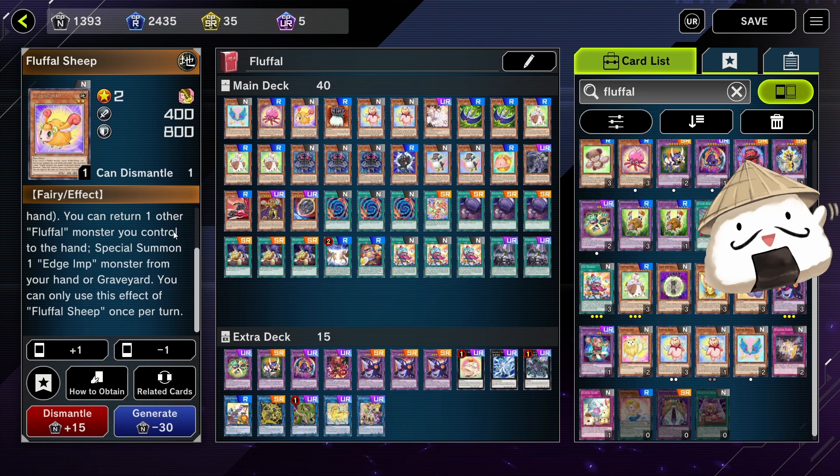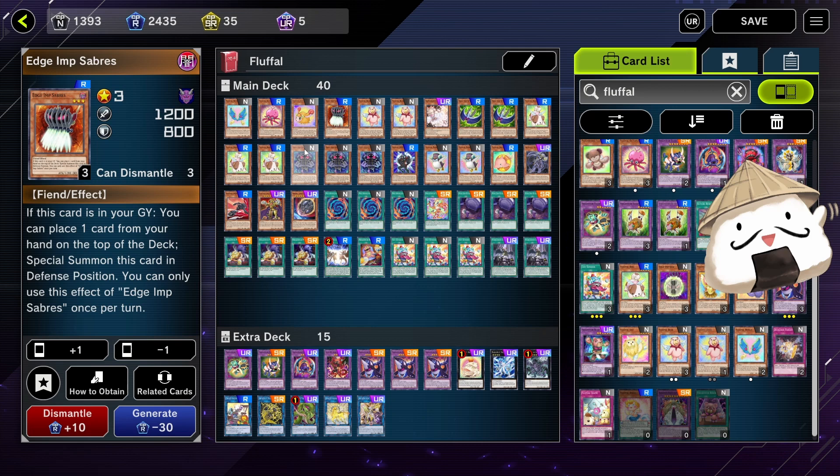Egym Sabers — one copy. This card comes back from the graveyard and allows you to extend as well. You can also use the effect of it returning to the field by placing one card from your hand to the top of the deck to prep your Toy Vendor.